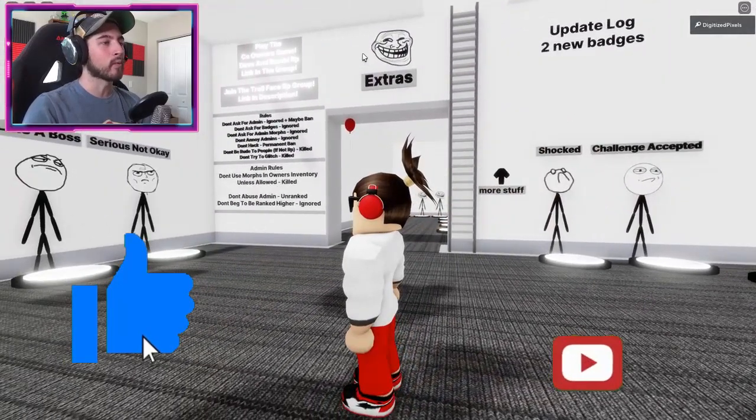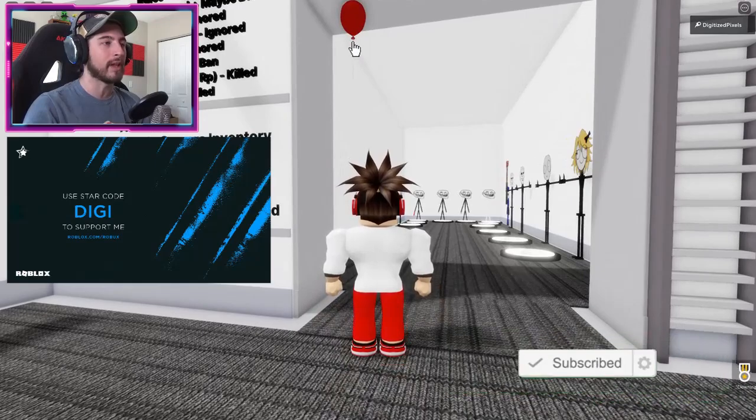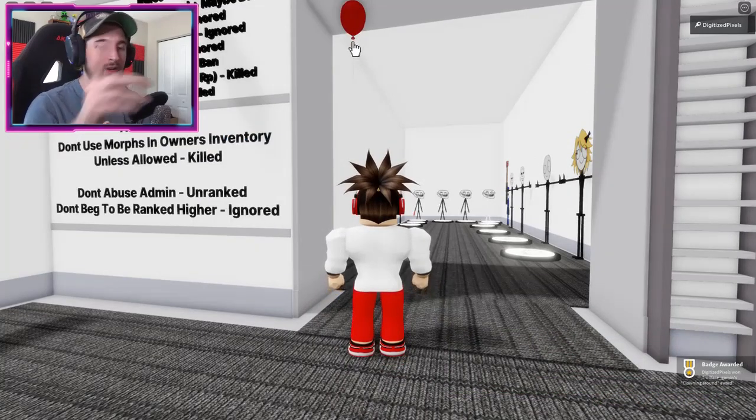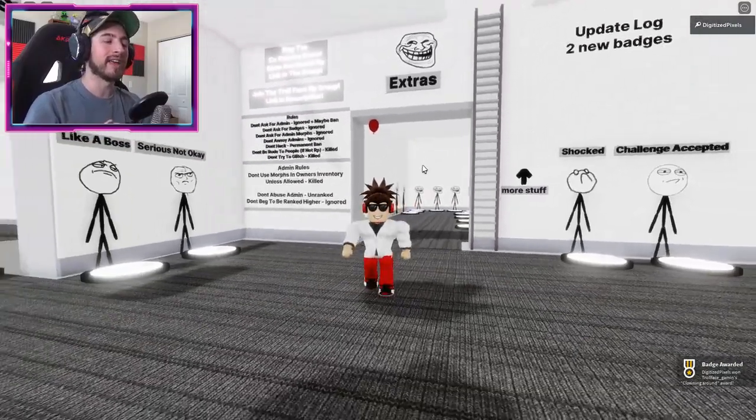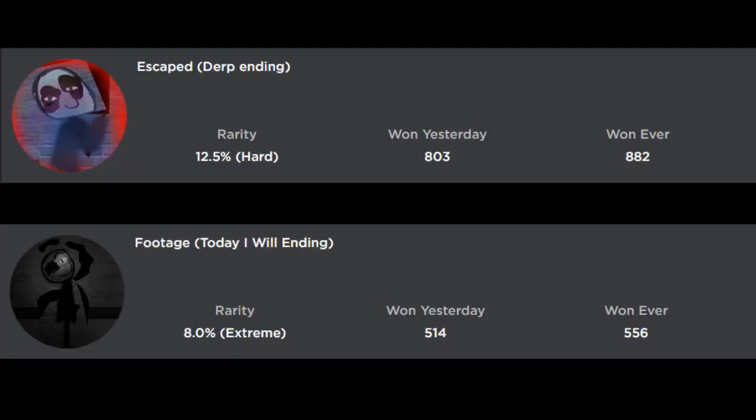The Clowning Around badge is in the lobby right underneath the extras. There's going to be a red balloon — you can't click on the balloon itself, you have to click right below it or tap on your screen all around it. Do that and you'll get the clowning badge.